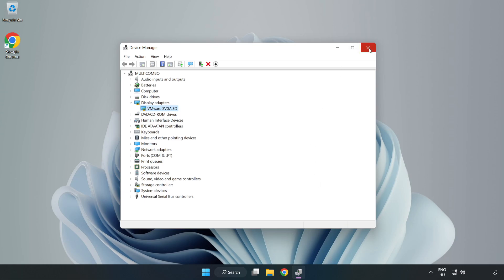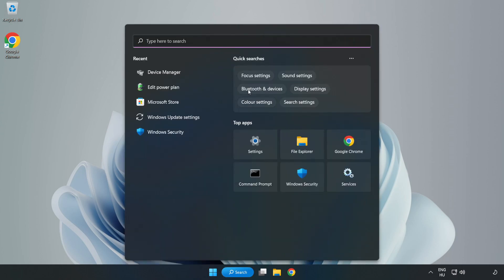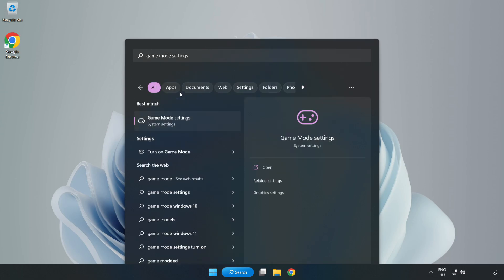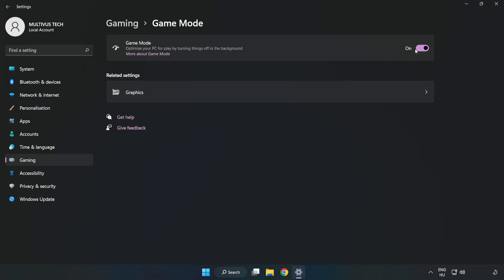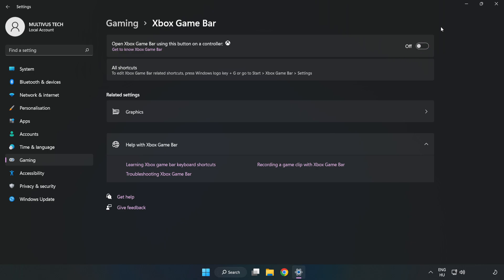Close the window, click the search bar, and type 'Game Mode Settings.' Click Game Mode Settings and turn on Game Mode. Then click Gaming, click Xbox Game Bar, and turn off Xbox Game Bar. Close the window.